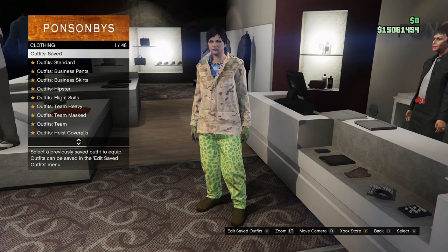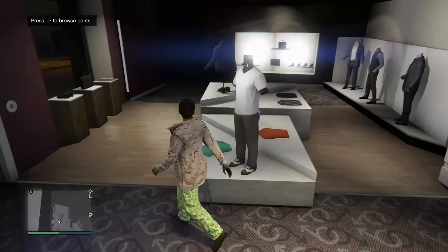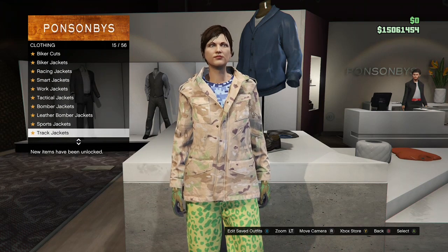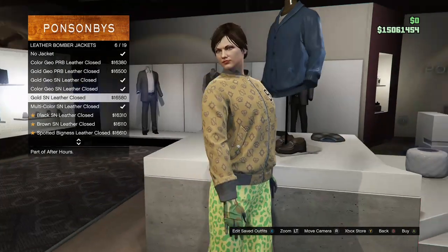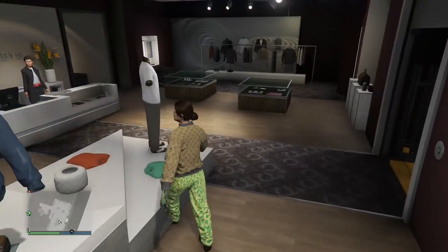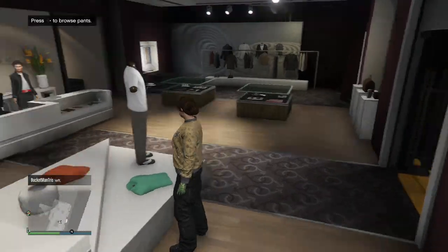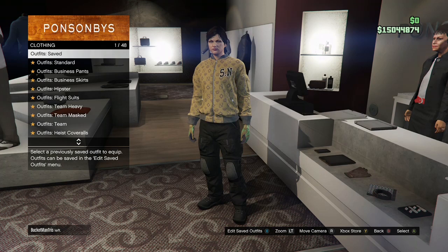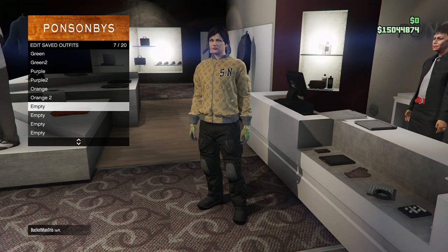Now we're going to make the last outfit, which is for the pink galaxy outfit. Go to the top section, go to leather bomber jackets, and buy the gold SN leather clothes. Then go to the pants section, go to utility pants, and buy the black battle pants. Come save this outfit underneath your last outfit — I'm naming it pink.